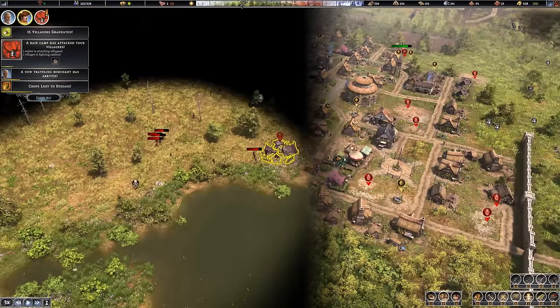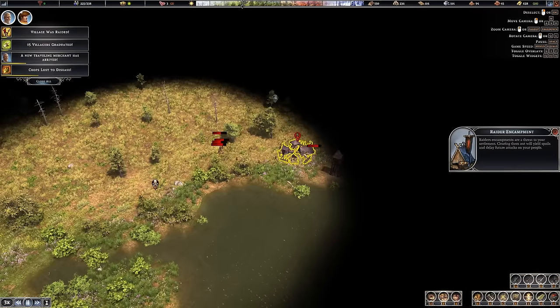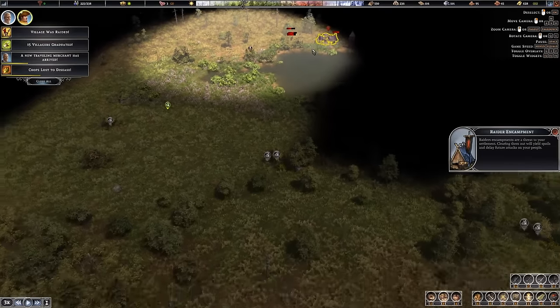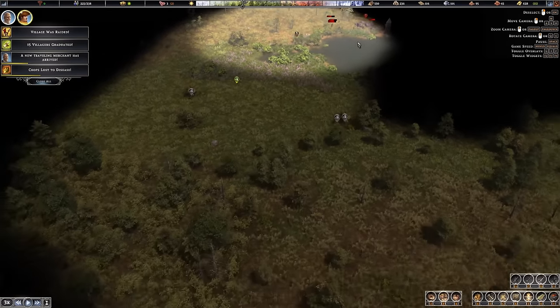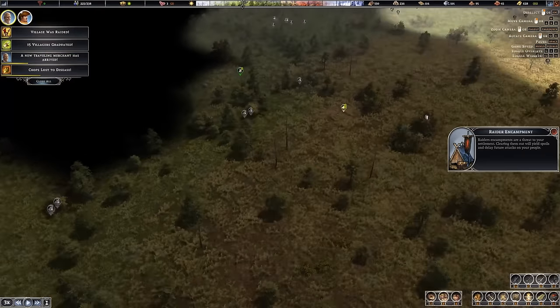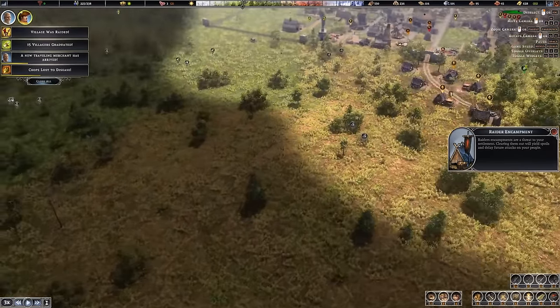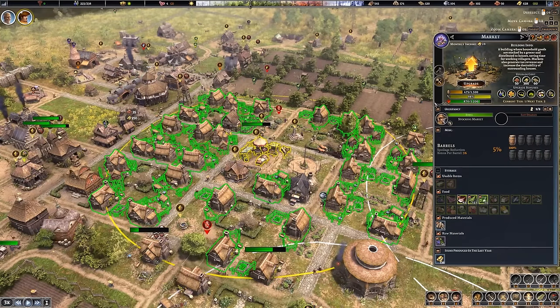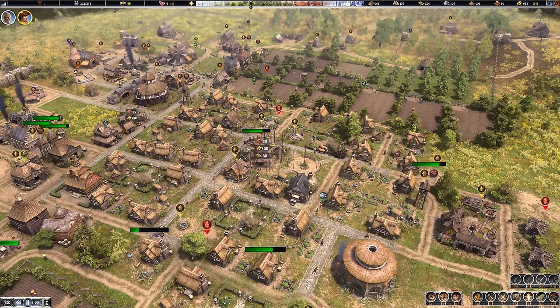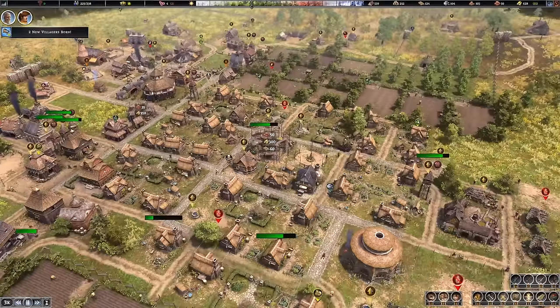We found a raider encampment. I did not know that was over there. Why did a villager wander up there? We'll have to destroy that, because that's one place where raiders are able to spawn. I can upgrade my markets — extra workers, more income, larger work areas. Yes, this seems good. I want to tax these people for all they are worth.